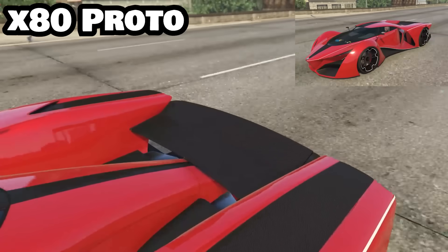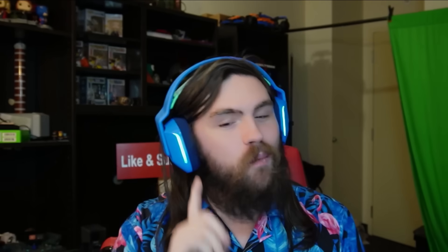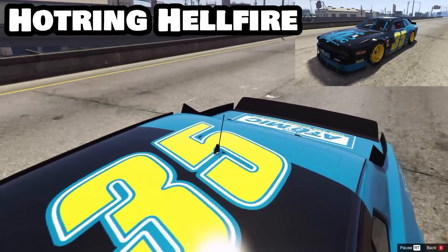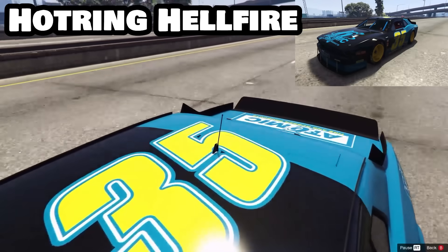Rounding out the active spoiler list: the Virtue and the XA21. The XA Proto has an active spoiler that only works when slowing down or stopping, making 16 cars total. Add one more — the Hot Ring Hellfire has roof flaps, which in real life help avoid rollover on race cars when slowing down or spinning out, and these count as an active spoiler in the game files.